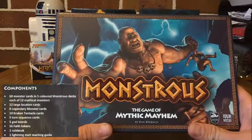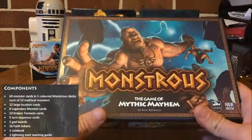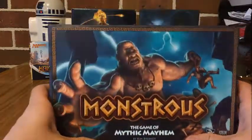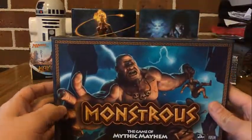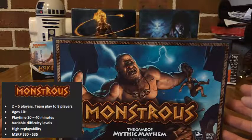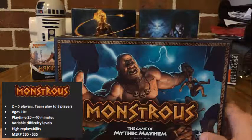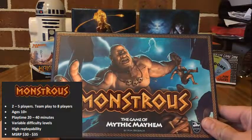Also inside the box we're going to get 12 large location cards, 8 legendary monster cards, 10 Kraken tentacle cards, 5 turn sequence cards, 5 god boards, 56 faith tokens, 1 rule book and a lightning start guide. These are also available online if you want them in PDF form.